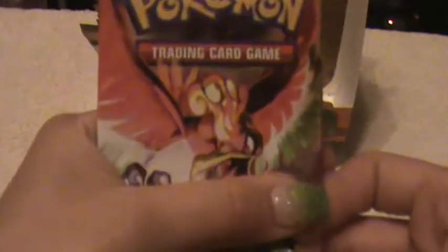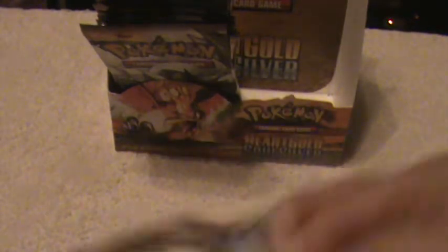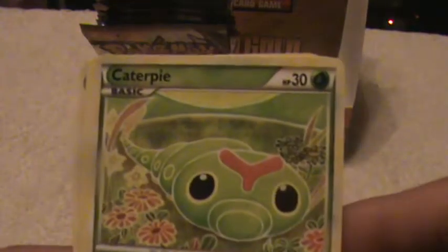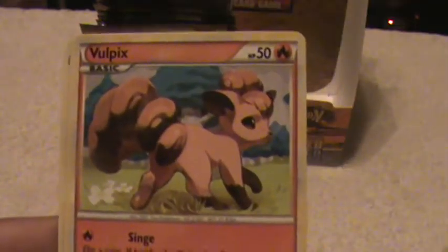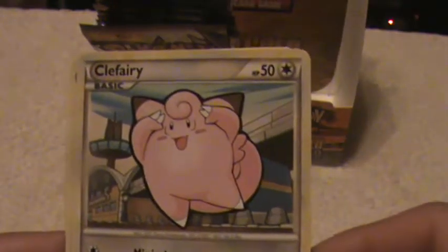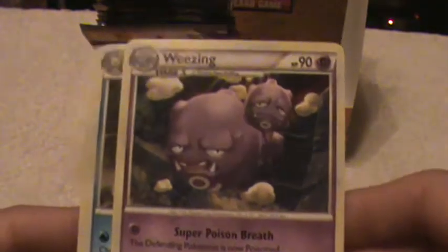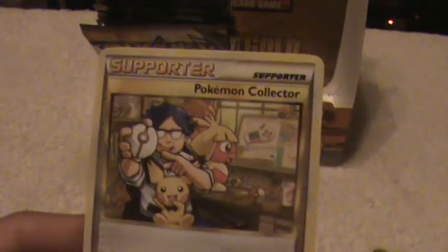This half — come on. Okay, here is a Jynx, Caterpie, Mew, Vulpix, Clefairy, a Lapras Reverse — oh, that's really pretty — Weezing Rare, Starmie, Trainer, and Supporter.